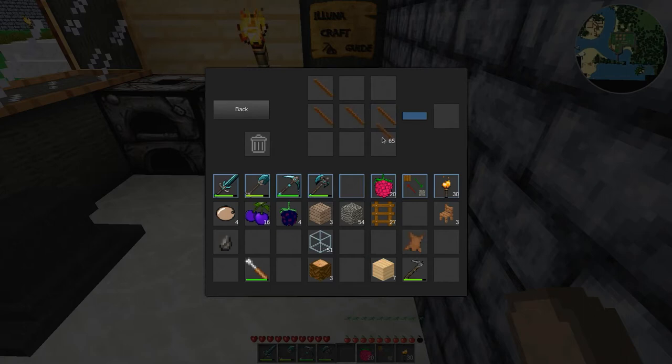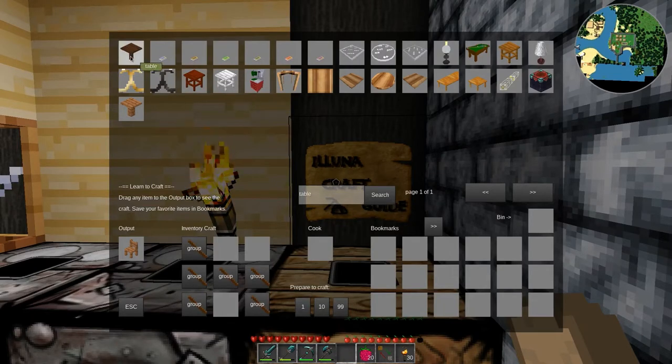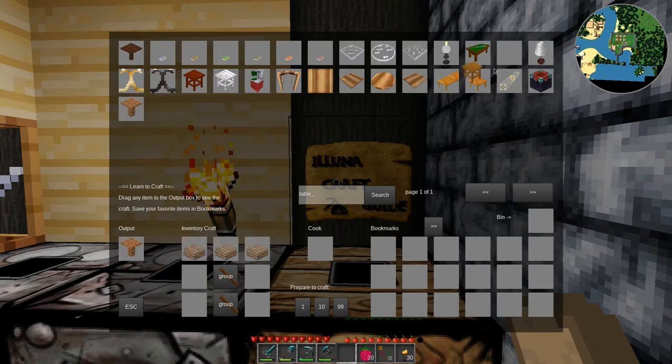This is going to need a lot of chairs. I should probably stop making chairs and look for a table first, because I don't know what that's going to require as far as materials. I kind of like this one. Oh, and that's very cheap — a stick and a plank? This other one is a little nicer, a little more expensive, and I feel like it's more suitable for a tavern. But I think I'm going to go with this one because it's just a slab and a stick.